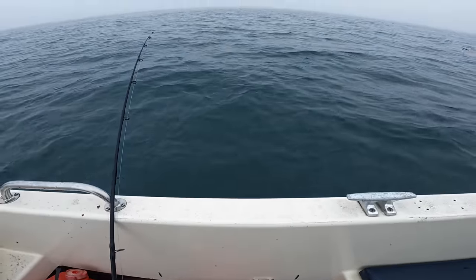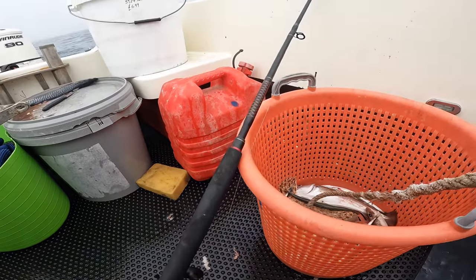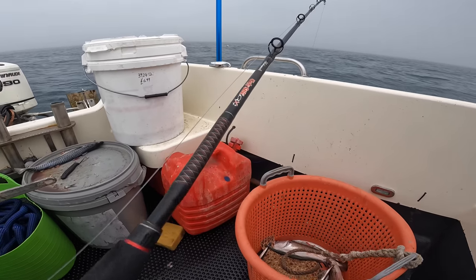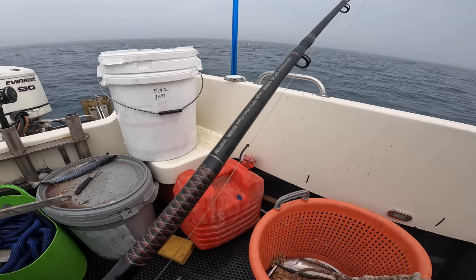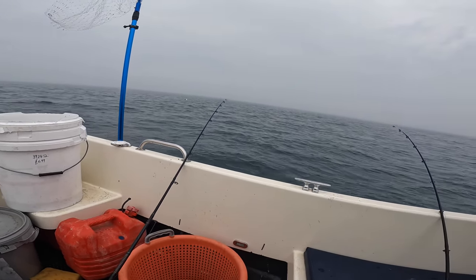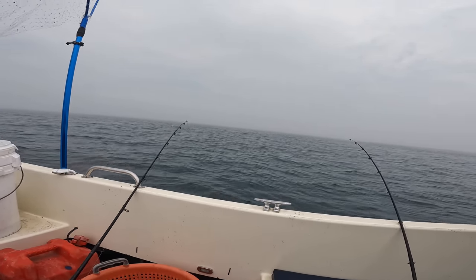Quick run through the reel - we've got the Penn Squall Twos on, they're the 20 level winds. We're using the Ugly Stick GX2s - fantastic rods, I absolutely love them, 20 to 30 pound class. They're a bit heavy for what we're using them for but they're a good all-rounder for tope and turbot. Eight inch boom, eight ounce weight, six foot trace, four hooks - let's get them!